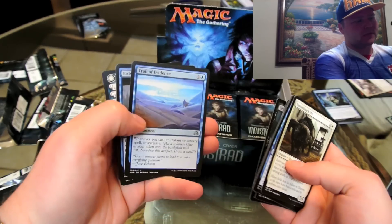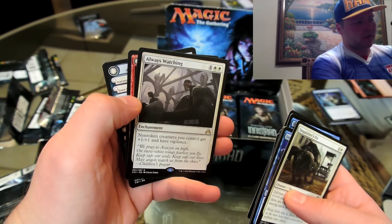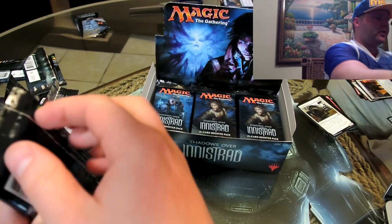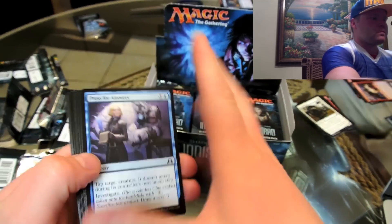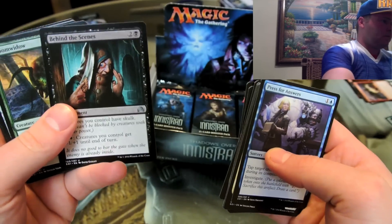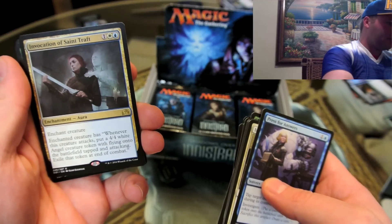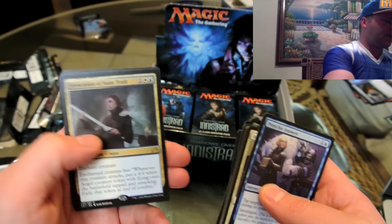So far we've had two good experiences with these. Trail of Evidence — really creepy artwork, always watching. Not Forgotten — a 1/1 with vigilance for a three-drop, not terrible. Convicted Killer is a flip card. Every deck does come with a flip card at the very end just after your rares. Behind the Scenes — really macabre art. Gloom Widow — 3/3 reach, not bad. Skeleton Key — you need one of those. And Invocation of Saint Traft — enchant creature, whenever this creature attacks put a 4/4 white angel creature token with flying onto the battlefield, then exile it. That's a really nice three-drop.